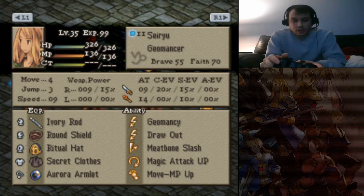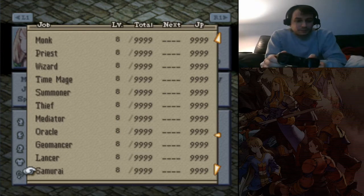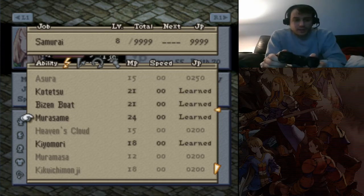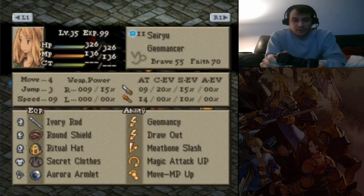Then we have your Traditional Draw Bot with Magic Attack Up, Draw, Meatbone Slash, Move MP Up. This Geomancer is Rock and Kitetsu, Bees and Boat, Murasame, Kiromori. So she can occasionally choose to inflict status — maybe, if that's what Rex wants to go for. We shall see how well that will work.